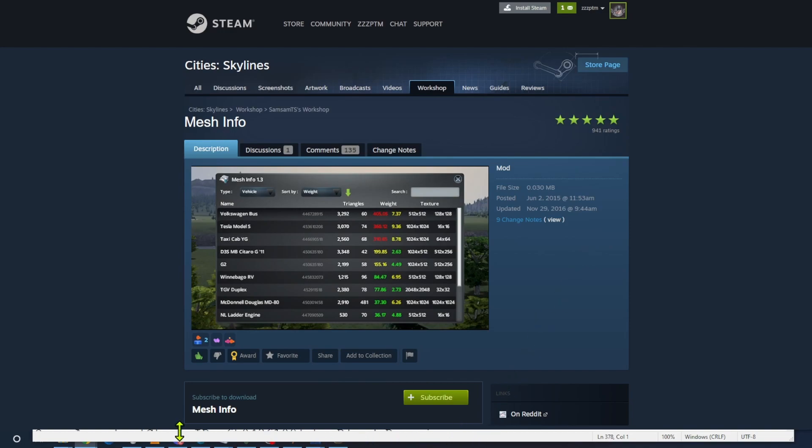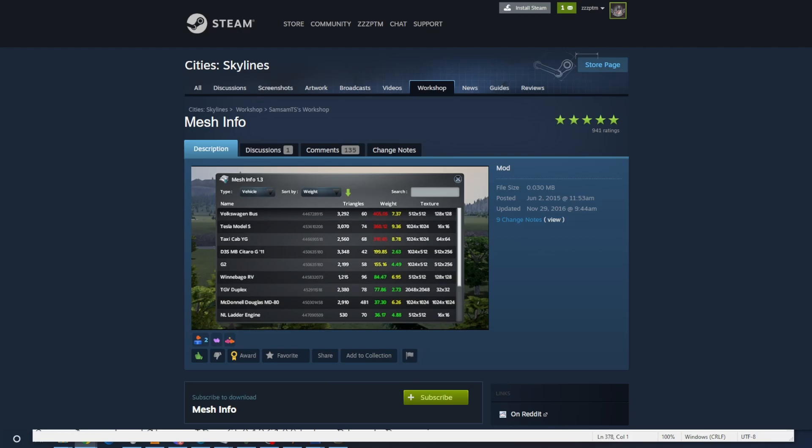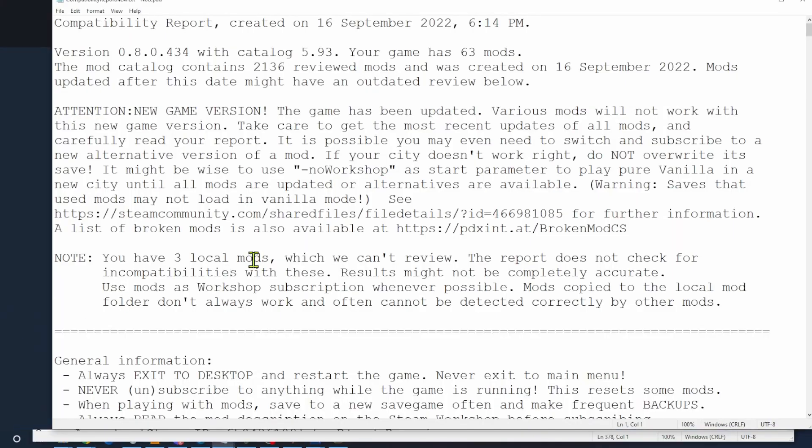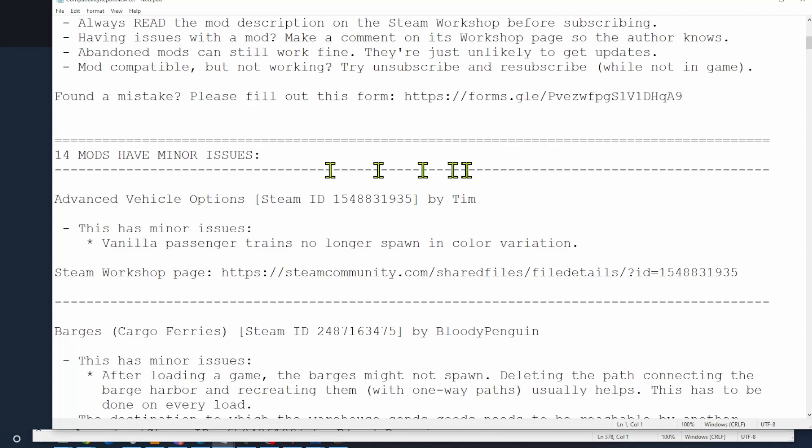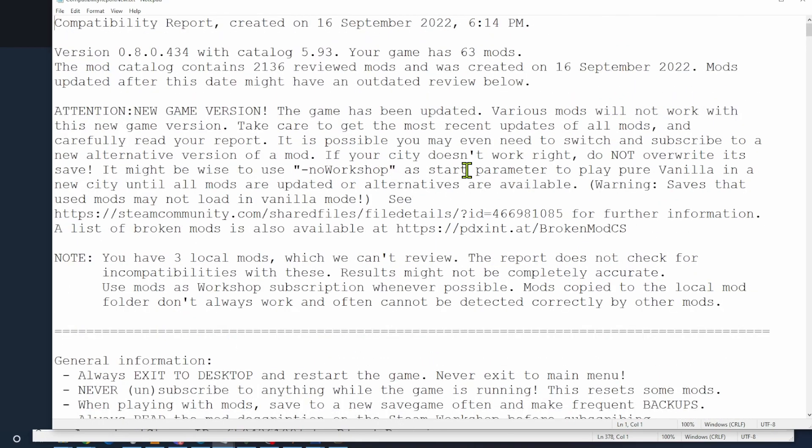I got rid of all those old mods and got into some new ones, then ran the report again. This time I've got 63 mods — four fewer than before — and only minor issues. I had 18 with minor issues before; now I'm down to 14. So I did a little bit of work, loaded the game a few times, did some troubleshooting, and now I have brand new, fresh mods and a fresh start.